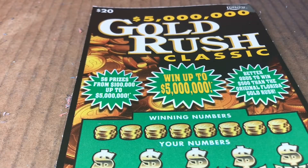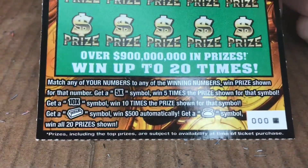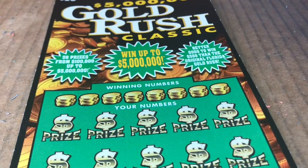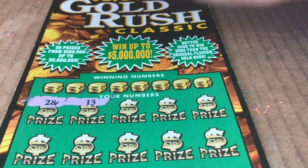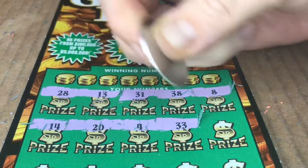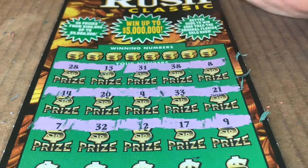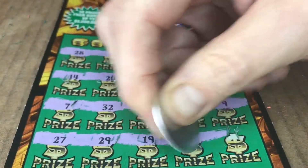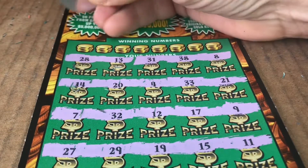Still have the Gold Rush Classic, $20, on the triple zero black box. Odds in this guy are 1 in 2.99. We're looking for matching numbers. 5x, 10x — gold bar gets you 500 automatically, that would be awesome — and that money bag gets you all 20 prizes. Let's symbol hunt this guy and see if we can find any multipliers. 28, 13, 31, 38, and 8. 14, 24, and 21. 7, 32, 12, 17, and 9. Last row — 27 and 29, 19, 15, and 11. No multipliers and no gold bar. Sad. No money bag.